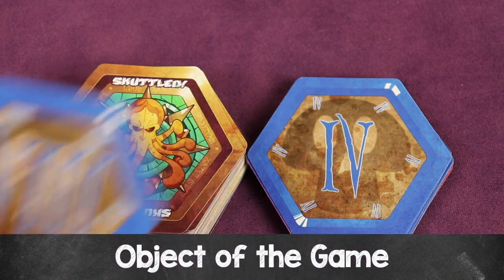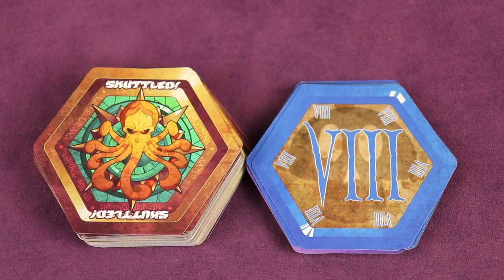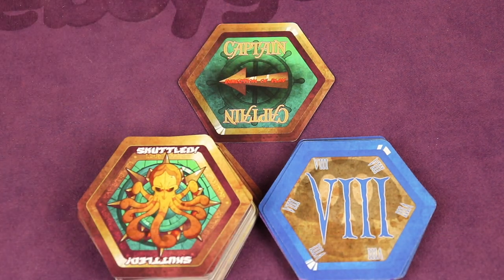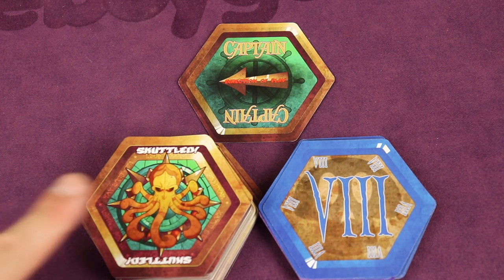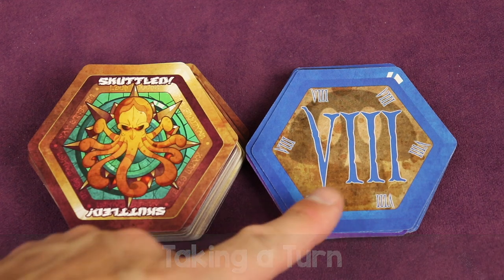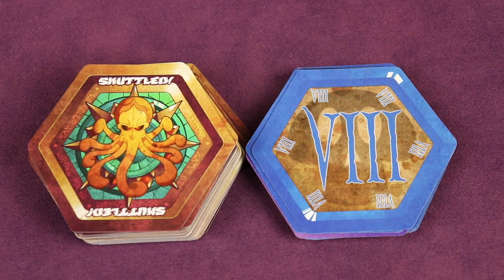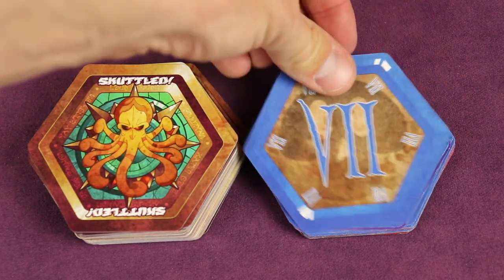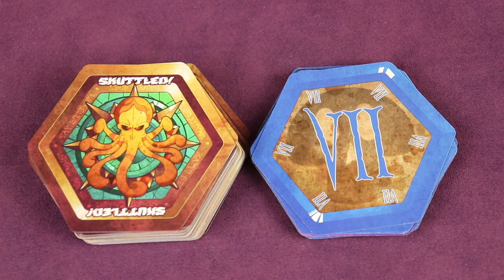The object of the game is to go out — to scuttle all your cards. If you're able to place your last card onto the discard pile, you've won. The game follows the direction of play shown on the captain card, which starts clockwise but can change. On your turn you can either play a card face up on the discard pile, or instead draw one card. If you cannot play, you must draw one card. But even if you can play, you may choose to draw for strategic reasons — though that also ends your turn. To play a card, you must match either the color or the number of the top discard card.